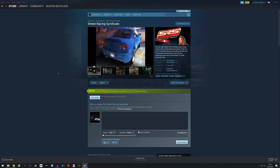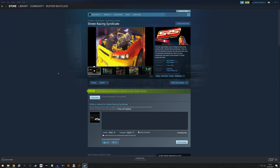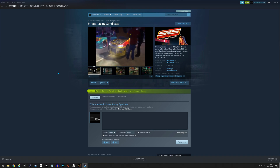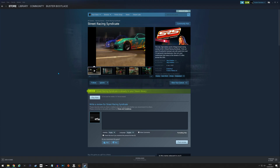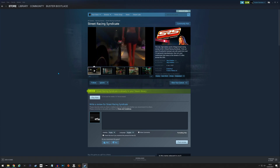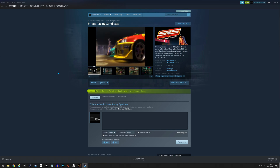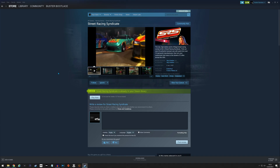Hello and welcome back to another tutorial video. This one is Street Racing Syndicate. A few people have asked, because of the playthrough I'm currently doing on the channel with the SRS Remastered mod installed, how to install it. It can be a little complicated, but it's not too bad — I forgot how to do it and just ran through it from start to finish again to remind myself.